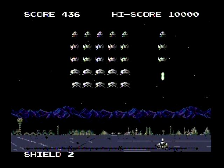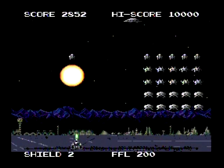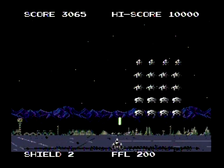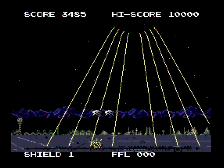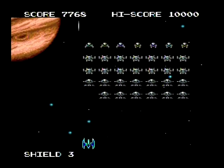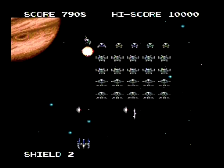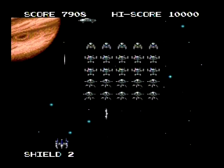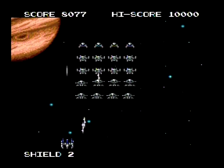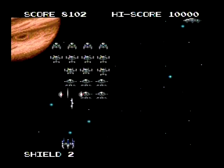Some invaders even have new attacks, like firing two shots at an angle to really screw you over. Killing the passing UFO will occasionally drop pickups that grant you temporary special weapons, ranging from homing missiles to a weird fireworks-looking thing that at least does some damage. Instead of lives you now have shields, allowing you to take a couple hits before dying, at which point you can continue a limited number of times on the current wave, though you lose your score. There's also a rapid shot cheat that increases the speed of your shots, making the game a bit more manageable, though not necessarily easier.